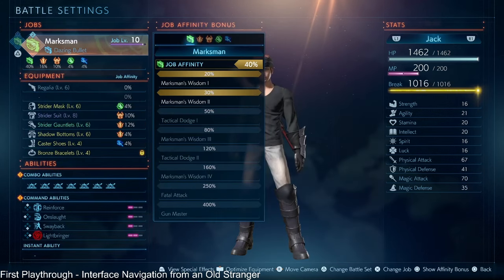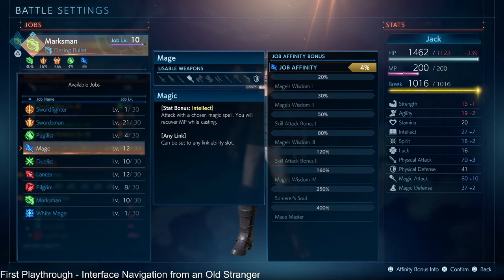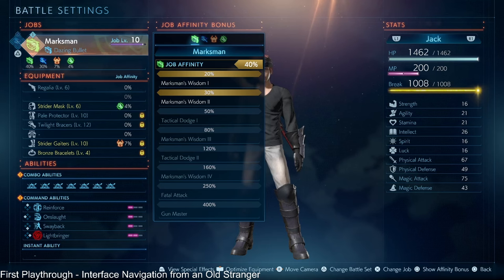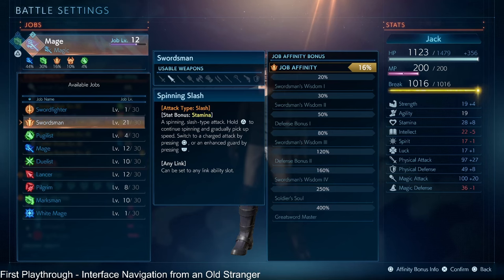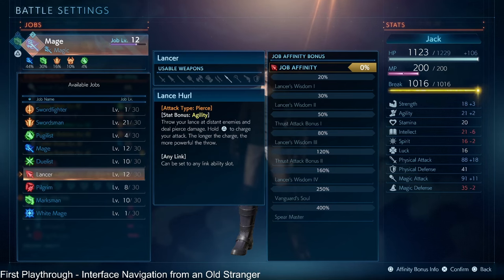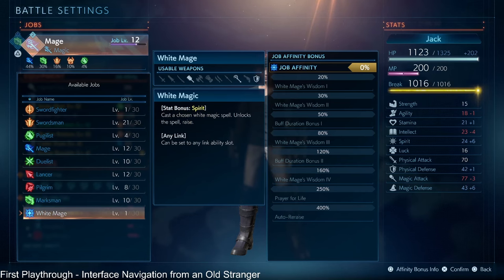So right now on Marksman number one I have 20 intellect. I'm going to switch Marksman for the second job over to Mage, and now on Marksman number one I have an extra six intellect. Similarly, there are all these little hidden stats that are not immediately apparent, but they're there. So even if you don't plan on using your second job, if it has stats that boost your first job, that's also still worth it.